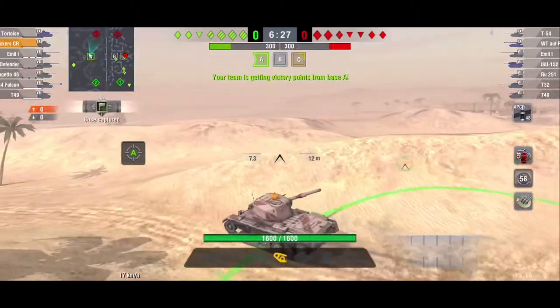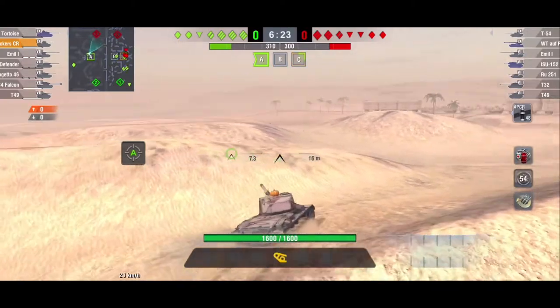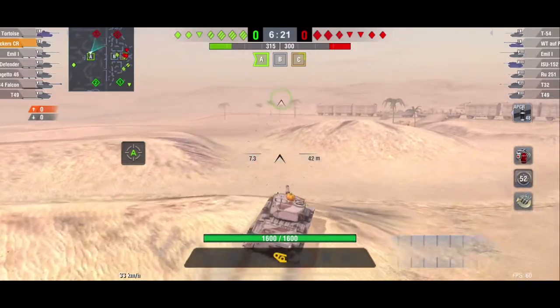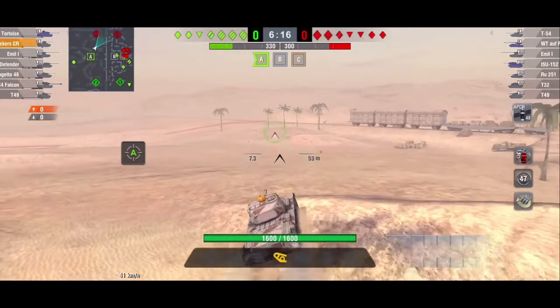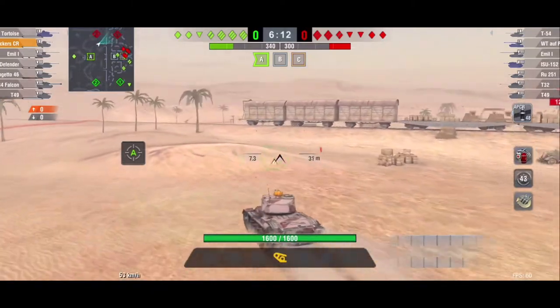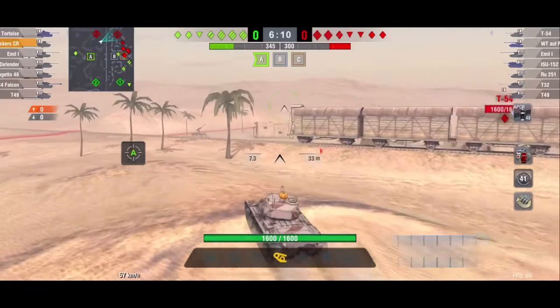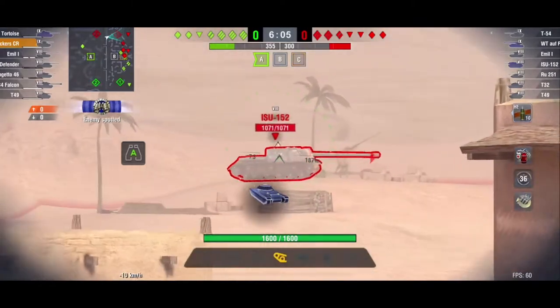I push over to their flank and I think I have to take out the T54 before I can actually go ahead and flank the enemy team. There's only one light tank on my team that decided to push this way and help me out — I have no idea who it is, but on the mini-map you can see him. We do manage to cap out Base A and now I have to beeline it beyond the enemy team to support my heavies as soon as possible because I'm not sure how long they can hold out.